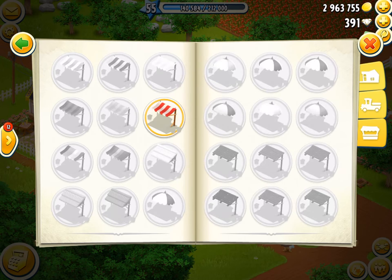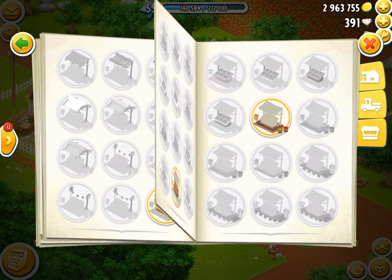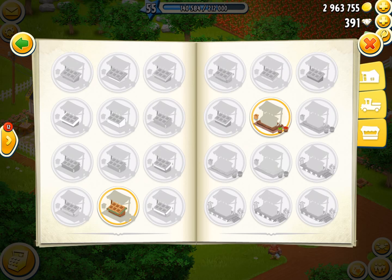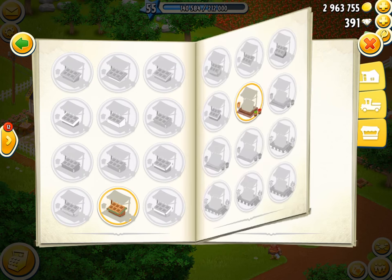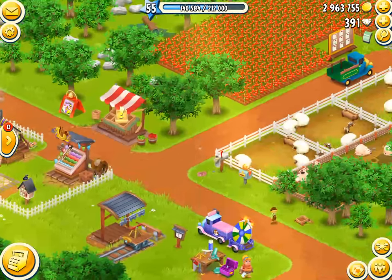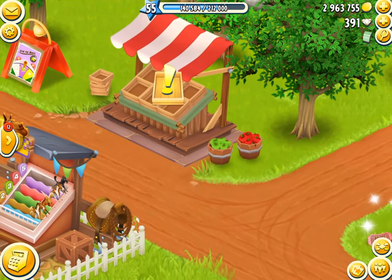And finally you have the one and only the roadside shop, which I'll be covering in this video with the top designs. The roadside shop has a total of 35 awnings, 29 crates, and 22 bases, which comes to a total of 22,330 unique combinations. So about 22,000 different roadside shop designs can be made by mixing and matching all of them.